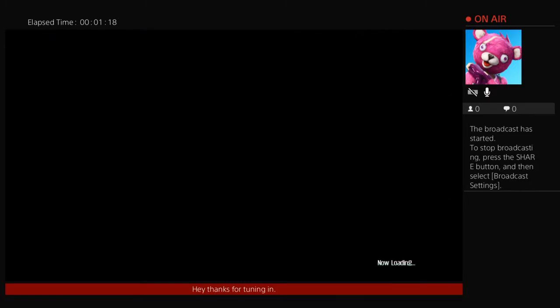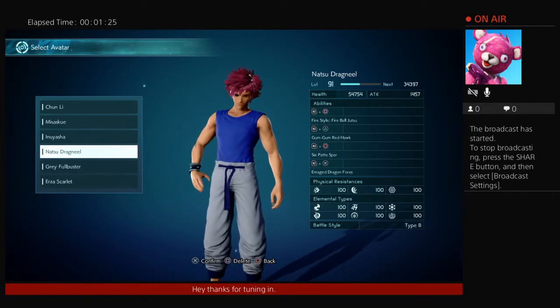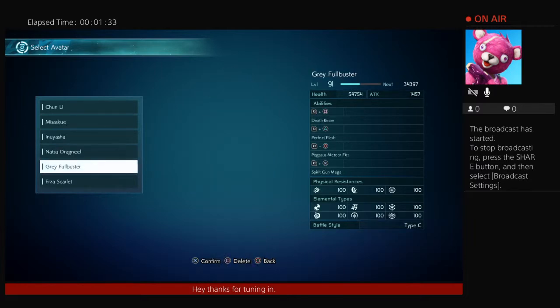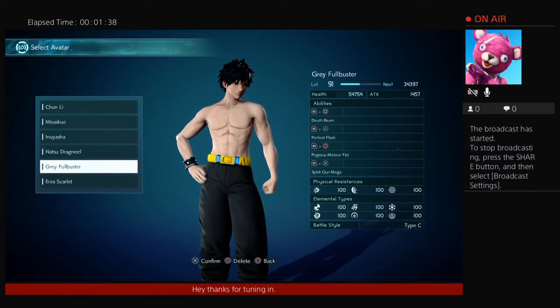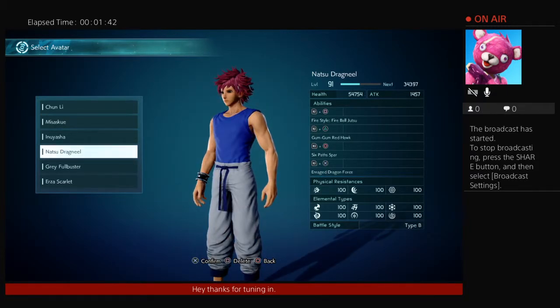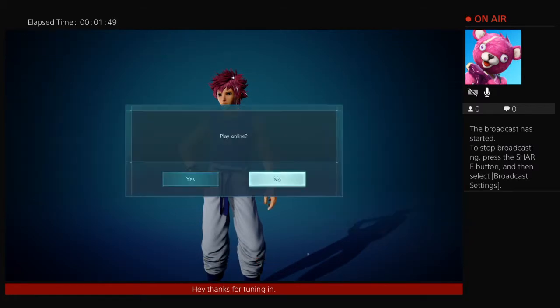That other guy's Natsu was nothing to write home about — he can kick rocks. This is my Natsu right here. I couldn't get the bracelet on the left arm; it's on the right arm, which sucks because it's kind of like Gray's, which is also on the right arm. But it is what it is. That's a Yusuke top and Yusuke bottoms with some sandals — pretty simple.